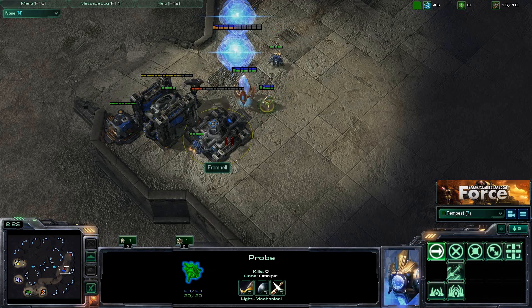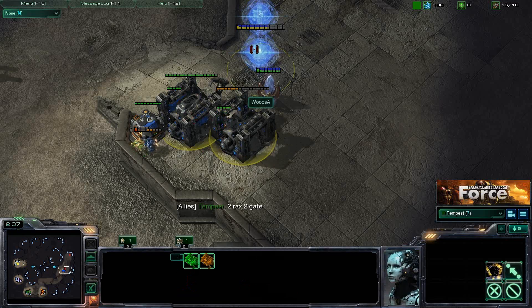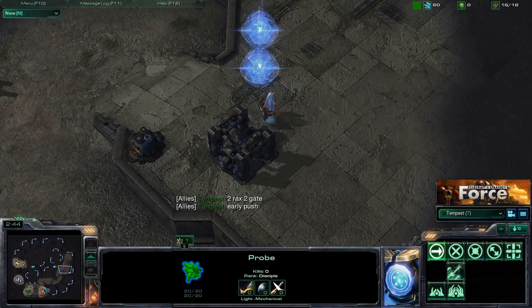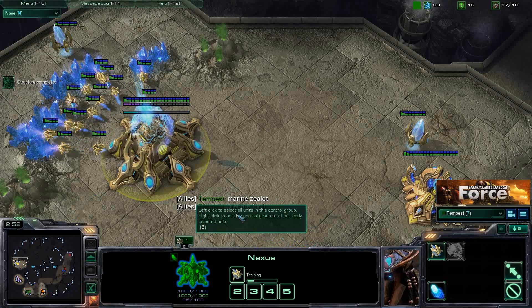Tempest sees this and calls it out. The next step is to prepare. Tempest is a friend of mine — we play team games together, and our other allies we don't really know, but we still want to let them know what's going on. Marine-zealot push is coming — get prepared. We know what's coming.